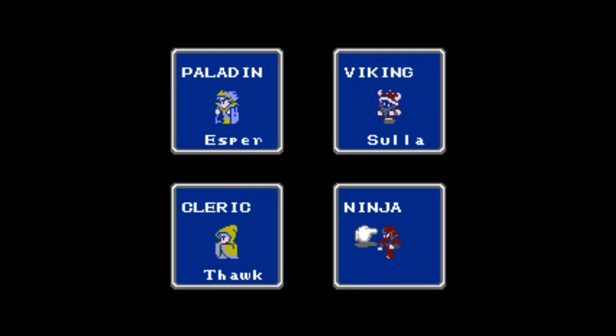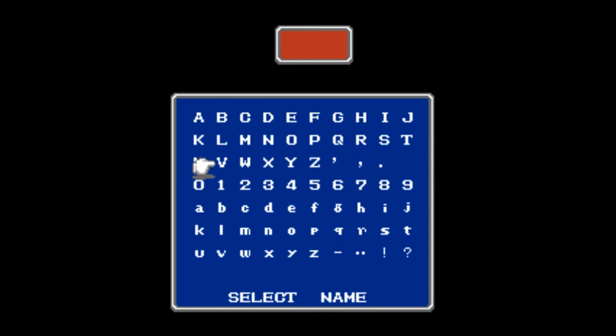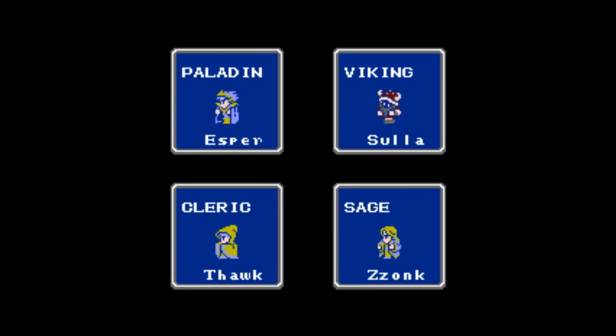There's our friend T-Hawk. Let's go for a Sage at the end. The Sage has access to a lot more magic. This one can be Zonk - let's go ahead and spell out Zonk, because we have the letters to do it. Here is our party. Let's go.